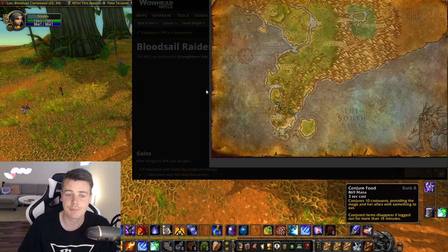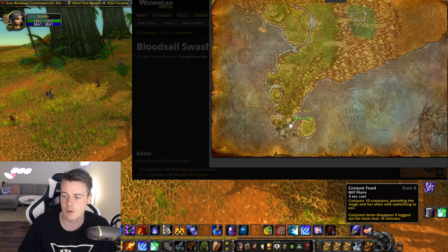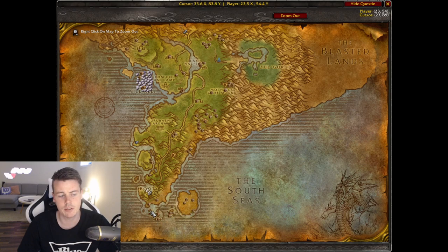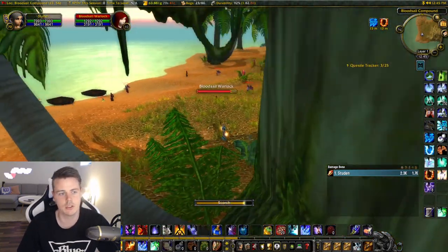I'm going to show you two good pictures to see where exactly they're located. You can see the path right here — that's specifically the Blood Sailor Raiders, but there are also different Blood Sailor mobs along this path. You also have these locations all along this shore and the boats out in the sea. And then there's this little location right here, which is where I'm located right now.